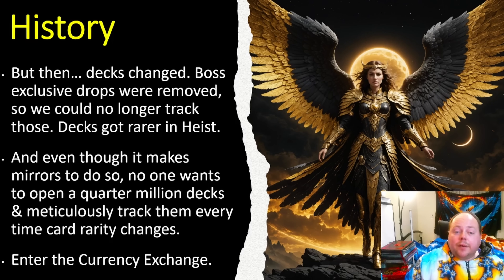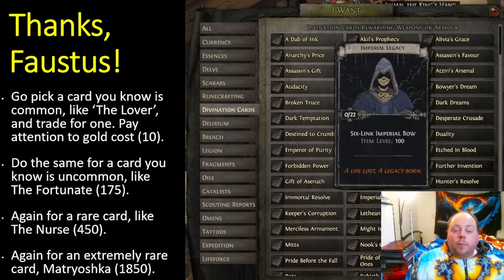Enter the currency exchange — the new way of doing what we used to do by opening literally millions of stacked decks. I want you to open Path of Exile now and pick a divination card you know is very common. I'll suggest the Lover, which has a gold cost of 10 gold to transact — the second most common divination card in the game. Or you could look up Reign of Chaos, which costs 5. Or the Chains that Bind, which is considerably rarer but still in the common category.